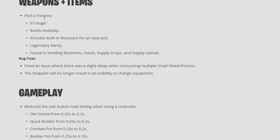Port-a-Fortress, guys — it's huge. It actually is huge. And it comes with bouncers that build instantly. I like the fact that it has bouncers, but the bouncers are on all entrances and exits, so you have to be very careful with the way you use it. People might be able to kind of roll up on you — it's that big. Keep in mind you cannot find this on the floor. It can only be found in Vending Machines, chests, supply drops, and supply llamas.